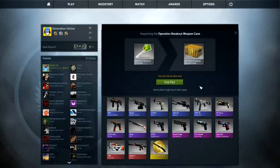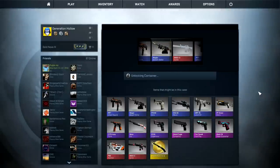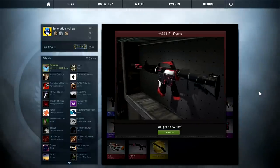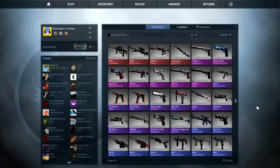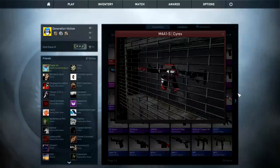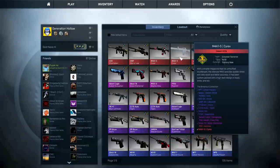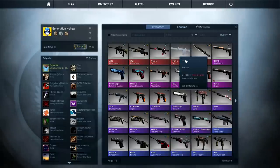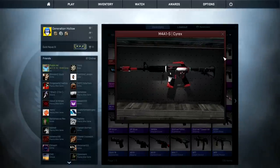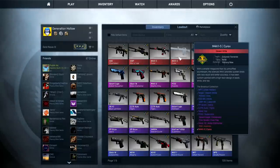Time to unlock a Breakout case. Here we go, let's go for the three. Come on now, let's have a knife. Oh! Oh! Yeah! Oh! Fuck yeah! Oh, thank God for that! That makes me really fucking happy. So yeah, we were borrowing Rage's M4A1 Cyrex because it looks absolutely jaw-droppingly delicious. But we have a new one — and it's factory new! We got a factory new Cyrex! Fuck yes! That makes me so happy. So I can return that to Rage now and know that I have my own factory new one!